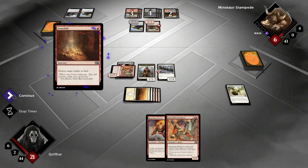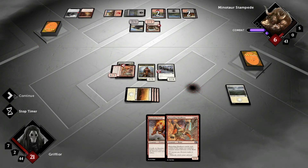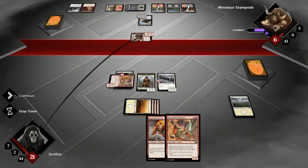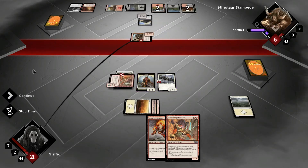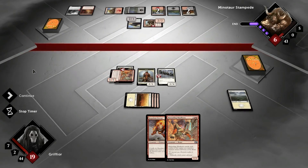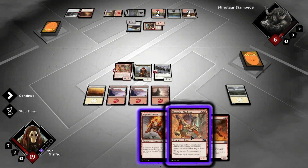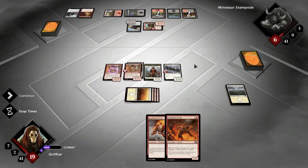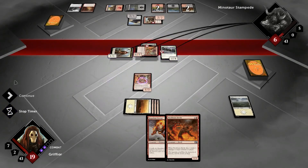Destroy target artifact or land. He is dead next turn. I'll let him hit me, then attack with all — he's dead anyway.